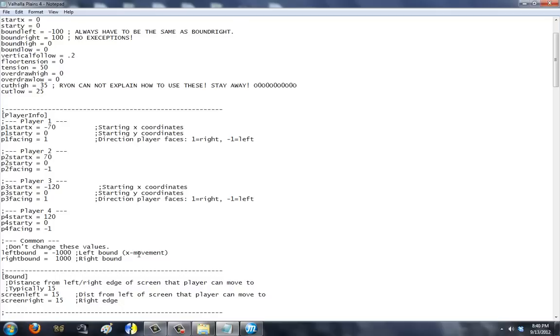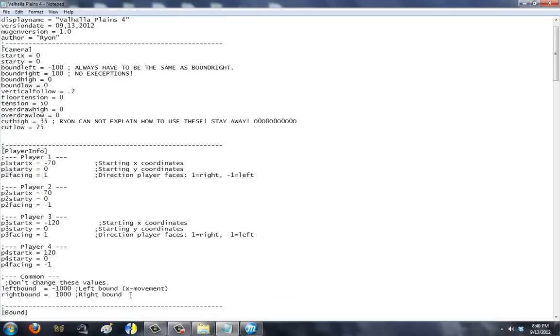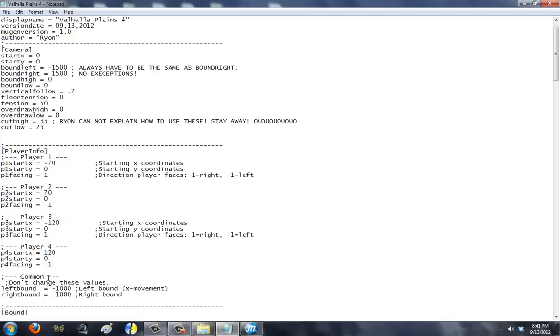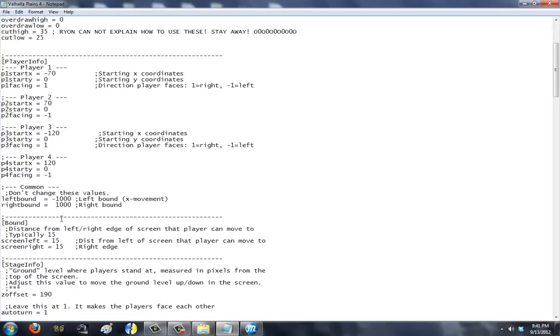If you're making a low res or high res stage and your bound left and right are below 1,000, use 1,000. If you're making an HD stage, your bound left and right are going to be more than 1,000. What you need to do is raise this up — say your bound right and left are 1,500. Your characters will not be able to reach the end of your stage because they're not allowed to. So you would have to raise this to 2,000 so they can move more. This keeps the camera from going past the 1,500 mark into the 2,000 mark. Because we're using 100, we're just going to leave this to 1,000.